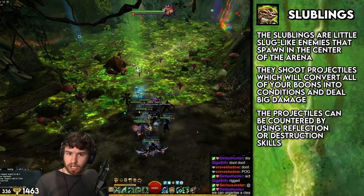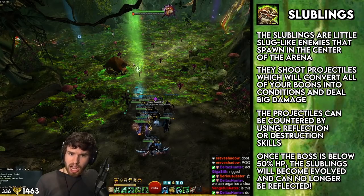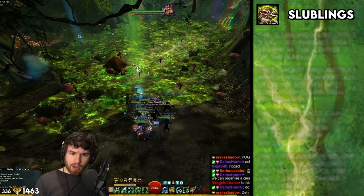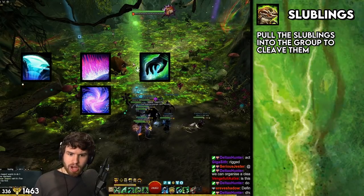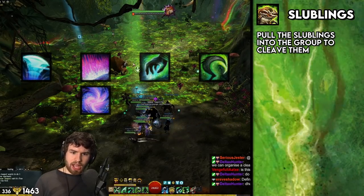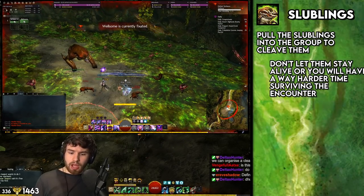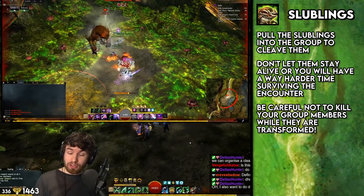You can reflect their projectiles, but below 50% evolved slubblings spawn and you cannot reflect those. You'll want to pull them in using something like Firebrand Axe, Mesmer Focus, Spectral Grasp of Necromancer, or Greatsword on Reaper. Any skill like that is amazing. Pull them in and kill them as quick as you can. If lots of them start massing up, things get very scary.